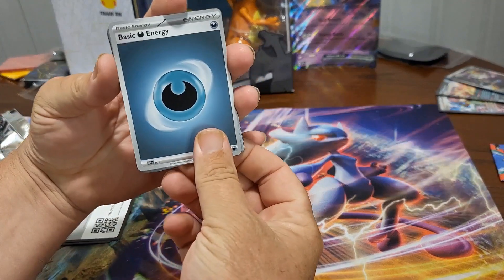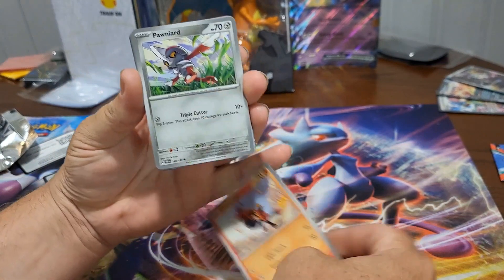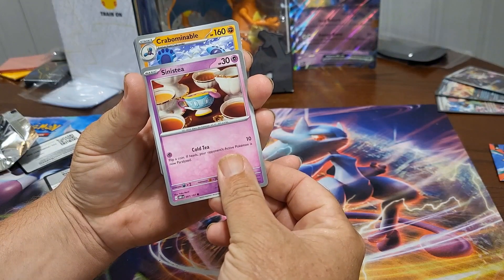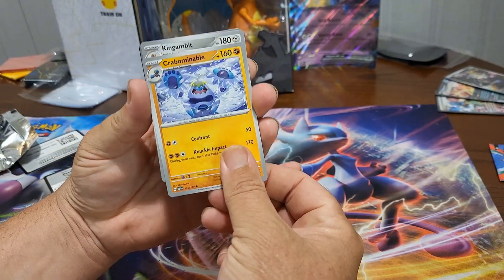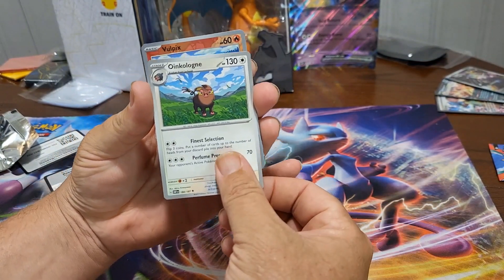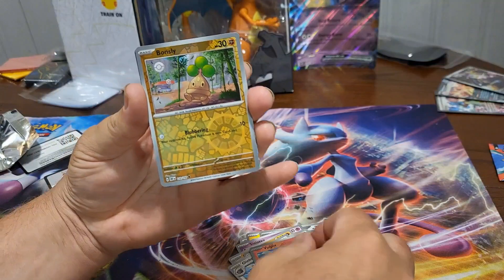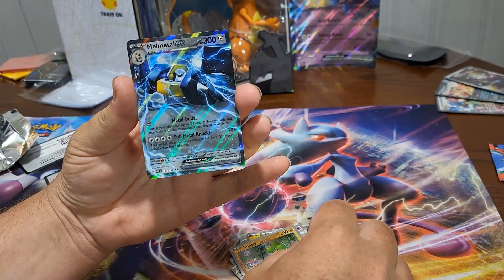Dark Energy, Toxel, Iron Thorn — is that a teacup? Yeah, it's Sinistea. It's a teacup! Grafaiai, Oinkologne, Vulpix reverse, Bonsly reverse — and a Magnezone EX. That's actually kind of cool!